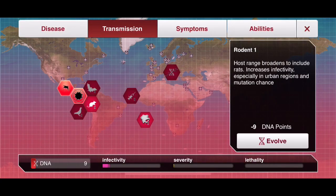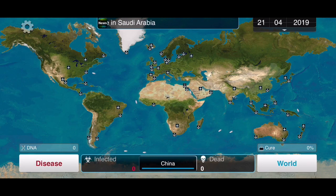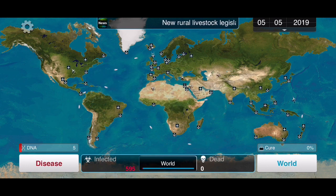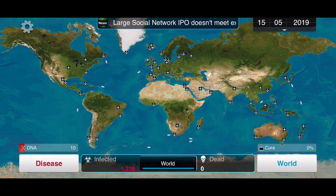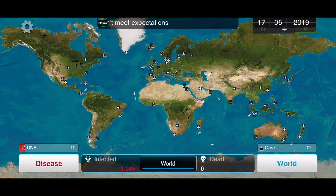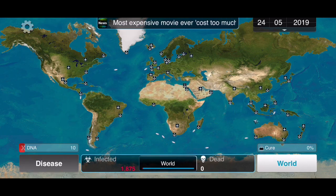The next upgrade is Rodent 1, to help us spread faster in urban regions like China and the US. There's no Rural Lives Lock available here, so we'll skip that. Hypersalivation has mutated — that's good.